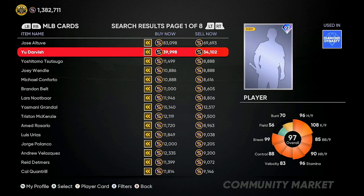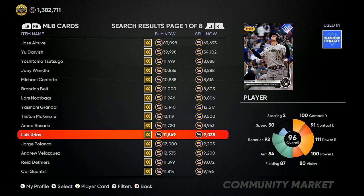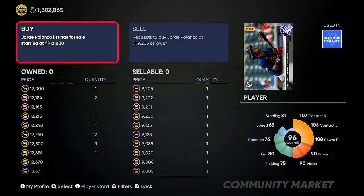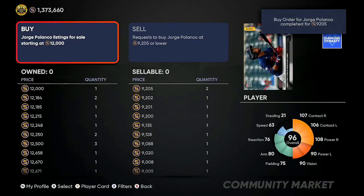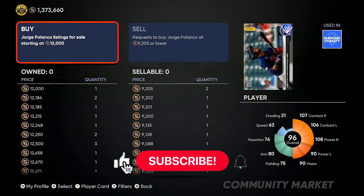Going down the market we're looking for anything with about a 3,000 gap. This one is close to 3,000 so I'm going to jump in on that — buying him for 9,205. You can sell them for 12,000 or more, so those are the ones you want. We bought two of the 9,205 — the Jorge Polancos. Worst case scenario you can wait till Friday.